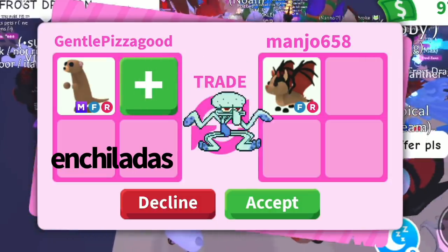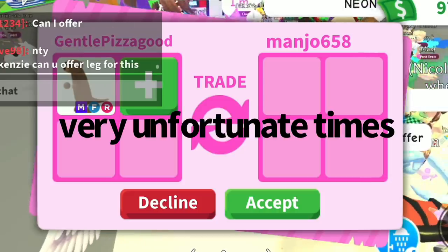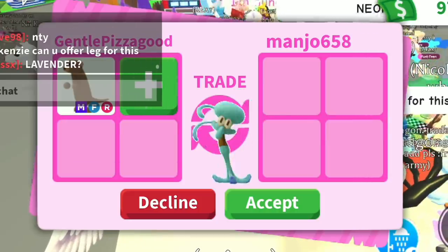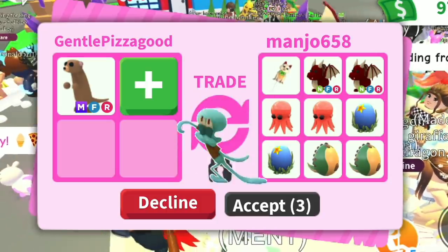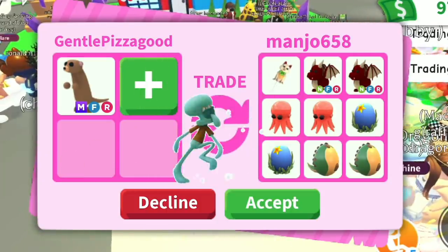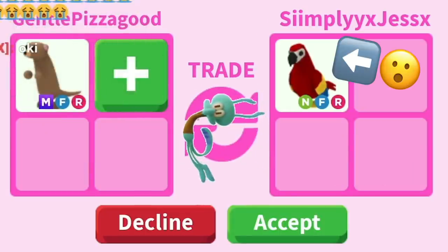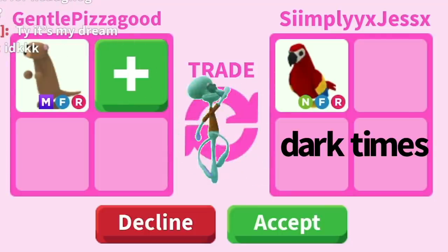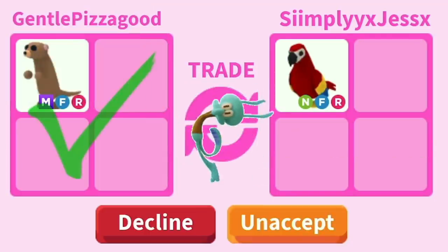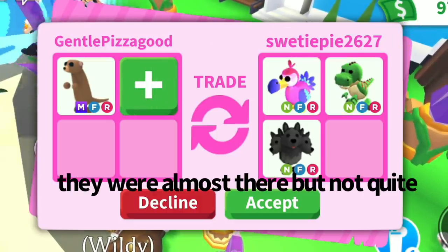My friend wanted me to offer for his bat dragon but I didn't have an offer, and then he put in a stroller. He was offering for my meerkat and unfortunately I didn't accept, but it was a pretty good offer. I really wanted to do this offer for my mega meerkat really badly and I was accepting, but they said they didn't know and didn't do it. I was really crushed.